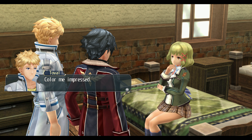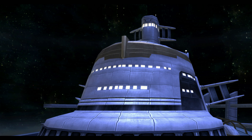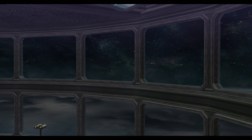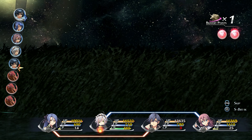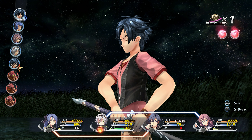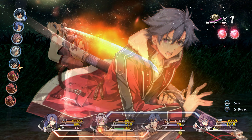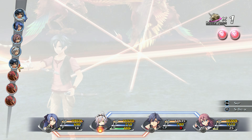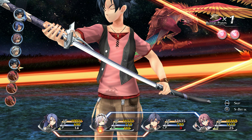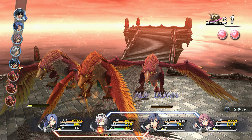Aside from the continuation of the incredible story of Cold Steel 1, Trails of Cold Steel 2 is very similar to its predecessor in every way in which it is not outright identical — and to be clear, that's not a complaint. When you have a system that works, sometimes it's best to simply tinker around the edges. The S-Crafts from Cold Steel 1 are gradually replaced with higher power, more over-the-top upgraded versions. Deeper character links bestow even greater linked benefits, such as free healing, guarding each other against various attacks, and MP restoration.